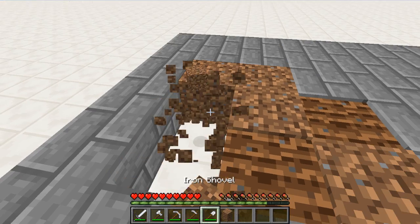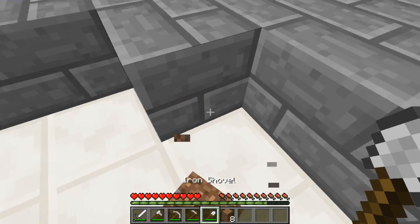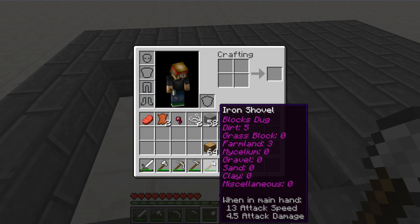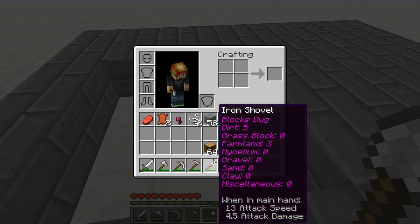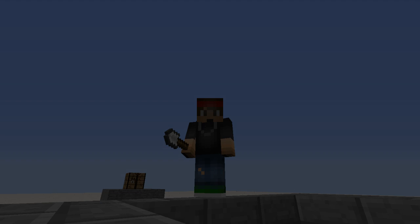Now we can use our shovel to test it out. So there we go — obviously there's going to be some stats like sand and dirt and all that good stuff. There we go: five dirt, three farmland, which is pretty cool. I didn't think they'd have that stat, and then the rest is all zero. So this is a pretty cool plugin to have on your server for your players. Hopefully you guys enjoyed today's plugin — if you did, make sure to drop a like, subscribe for more, and I'll see you guys next time. Peace out.